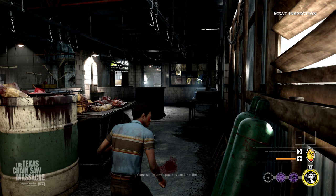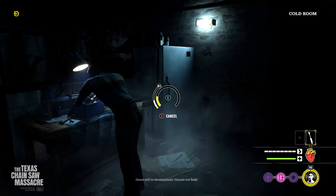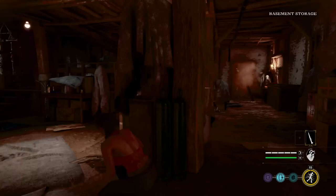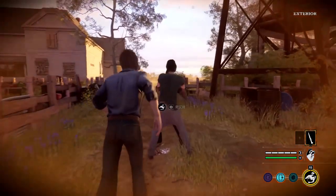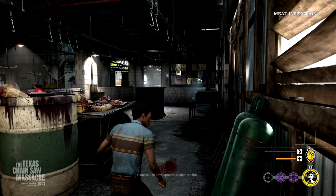You do start off in the basement, strung up and tied up, and you have to get loose. Once down and loose in the basement, you have to evade Leatherface, who starts with you down there. You have to get the tools and assets you need to start making your way up to the surface — that takes a good few minutes. At this point, Sonny has made it to the surface. The next thing is to try to escape the premises. How exactly that works, some things have been shown but we don't know everything yet.